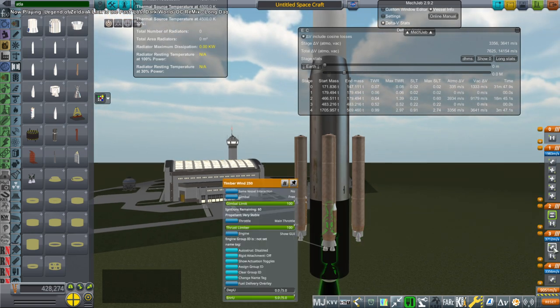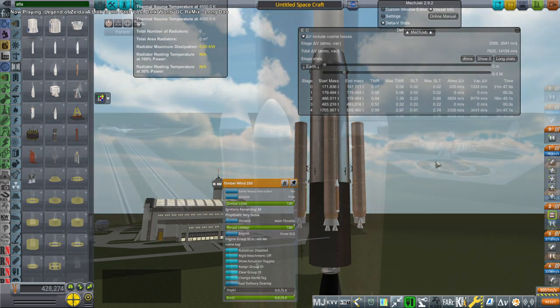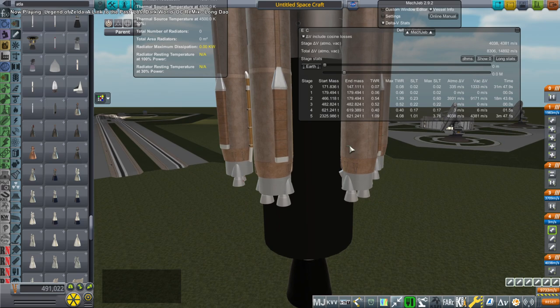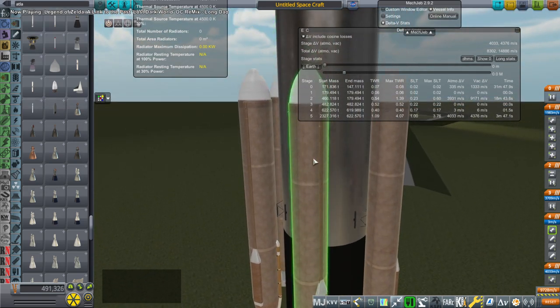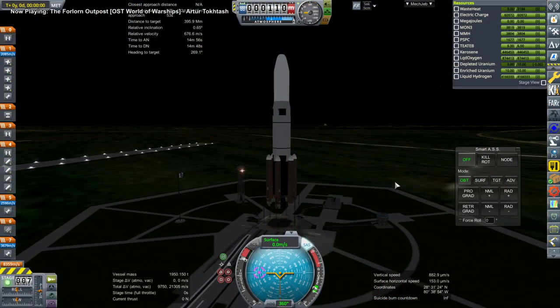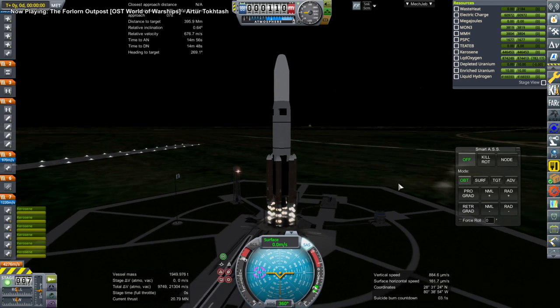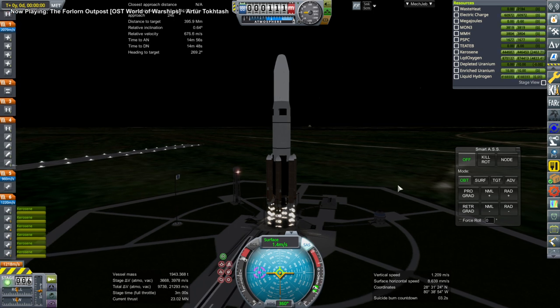For some reason I decide the thing to do would be to use Atlas first stages as boosters — actually they were meant to be used that way on the Atlas Heavy option that was never flown. We have six RD-180 boosters and they will lift it off the ground, and then only in flight will the nuclear engine ignite, since it's not useful on the ground of course.